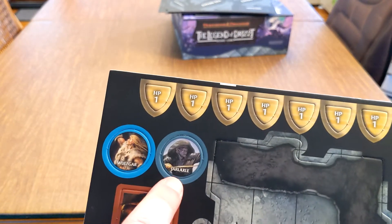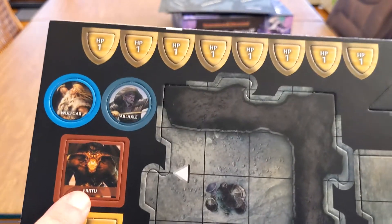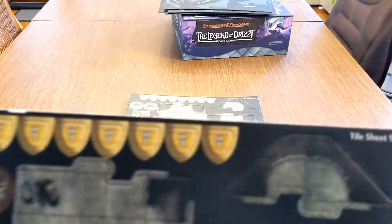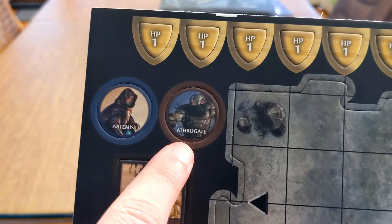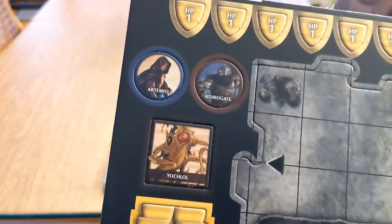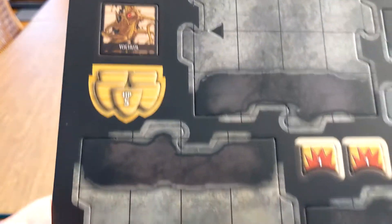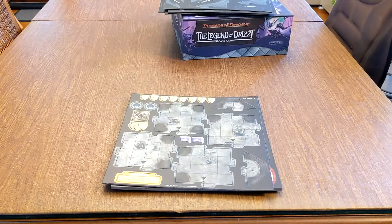You've got a Wulfgar and a regular-sized Jarlaxle token. There's also Errtu, who I believe is the Balor in this set — he actually has his own mini. More tiles and end caps. On Tile Sheet 9, we move up to Artemis, who now has a mini token. Athrogate is one of the dwarves — I think he's a berserker. There's also Yochlol, who I believe is a roper, but I could be wrong. Ropers are large, so this token is a bit small, but there is a Yochlol mini in the box. Immobilize still isn't a real D&D buff or debuff. There are a lot of mushrooms too — they love mushrooms in the Underdark.